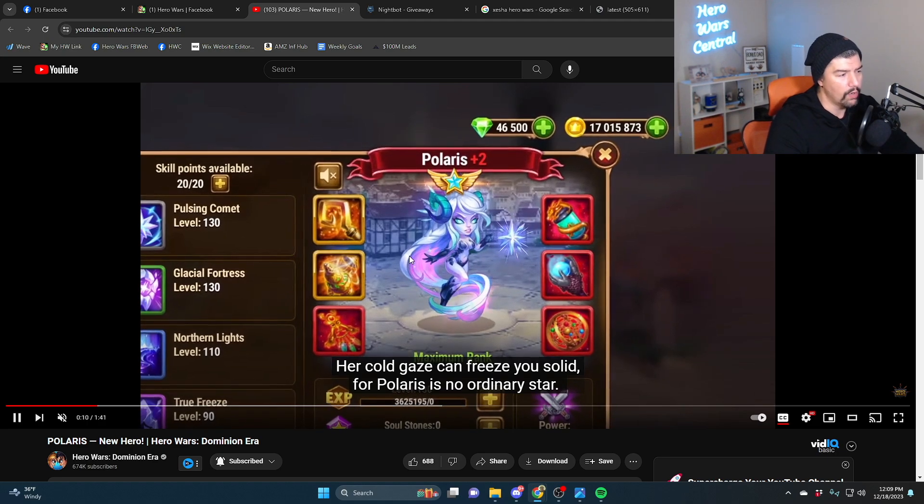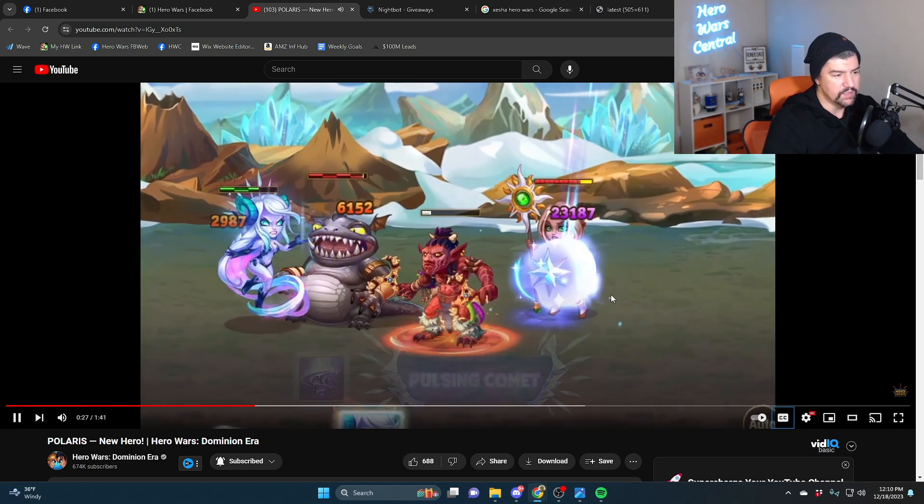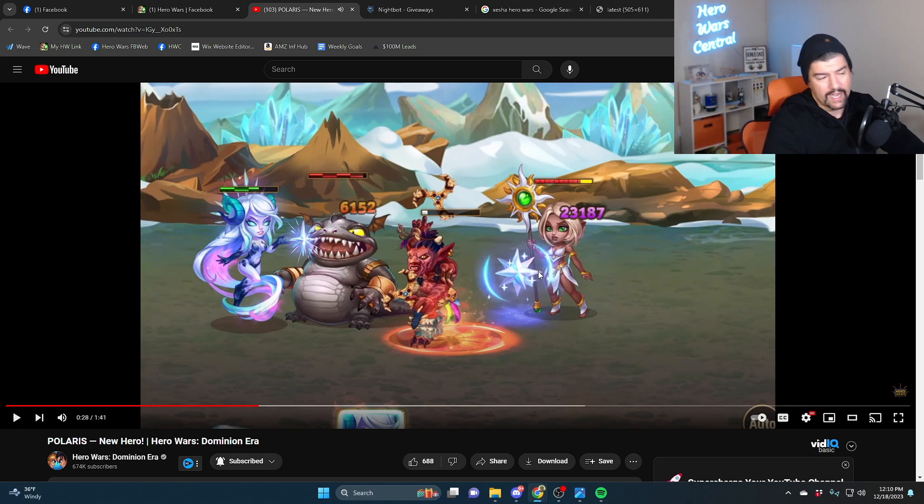We have four ice-based powers. This is why I think she's a little bit like Iris. Her ultimate drops a little sphere at the back, and it moves its way towards your team. It does magic damage as it works its way through. And if you click the ultimate button again after you cast it, it will stop. So you can drop it on Martha in the back, but if you're trying to target Iris in the fourth position, or Dante in the second position, then you can click the ultimate button again and it will freeze.